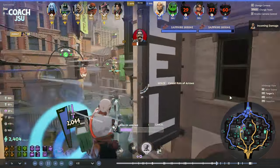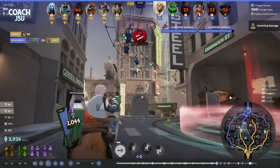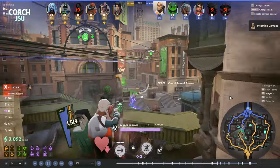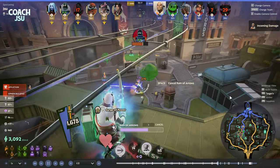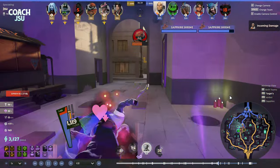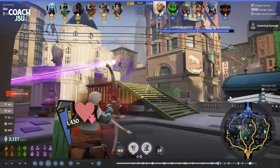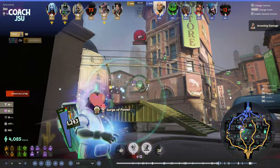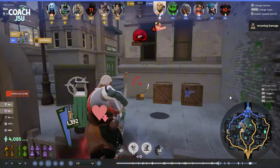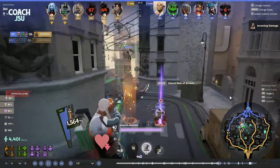We're gonna try to counter that. Here comes the Lash — we get a massive queue up on the Lash and take his health all the way down to zero. There's a huge team fight still going on. Bebop's ult comes out again — we're able to avoid it. We get another queue up on him and we take him out again. Bebop's ult is not effective when you got charge shots just deleting people.